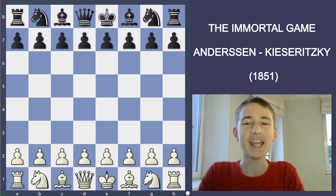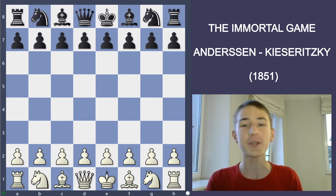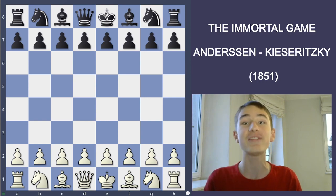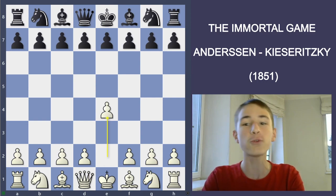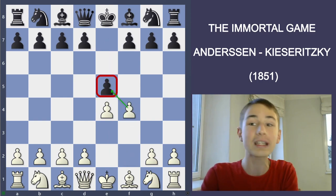Hello everybody, and today I am going to show you the Immortal Game played between Adolf Andersen and Leonel Kizeritsky in 1851. It started off with E4, E5, and then Andersen played F4, the so-called King's Gambit.